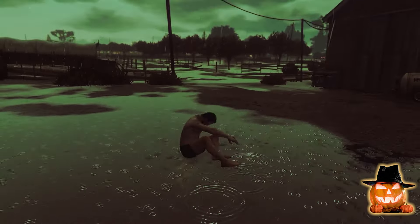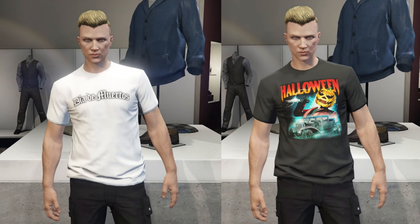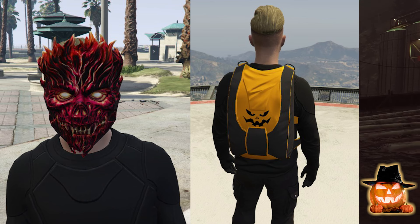As part of the Halloween surprise updates, log in to unlock the Dia de Muertos and the Halloween Spooky Tea. You also unlock the Red Flaming Skull Mask and the Halloween Parachute Bag.